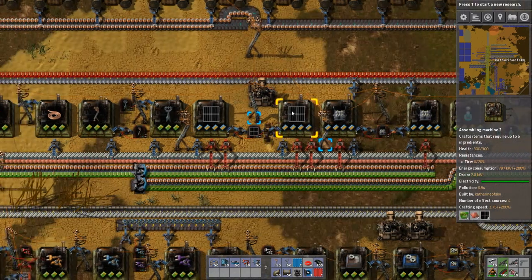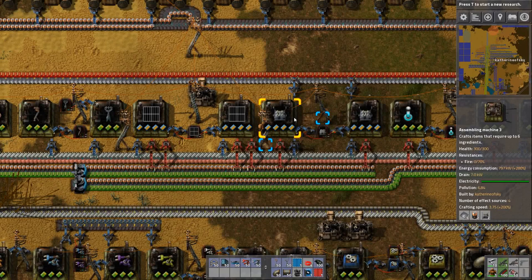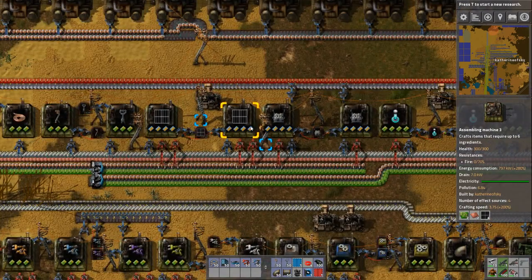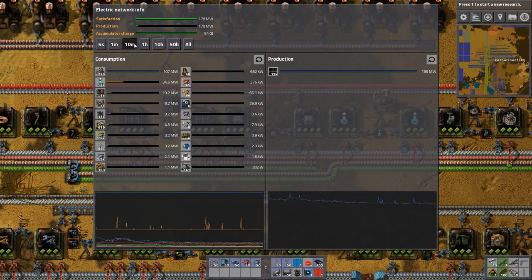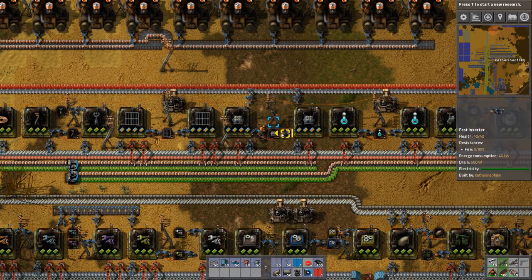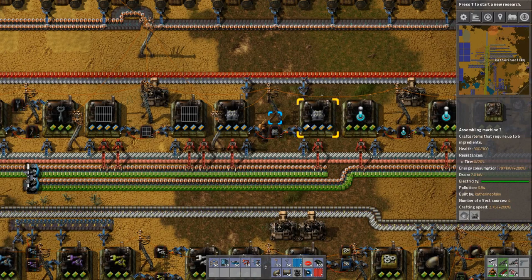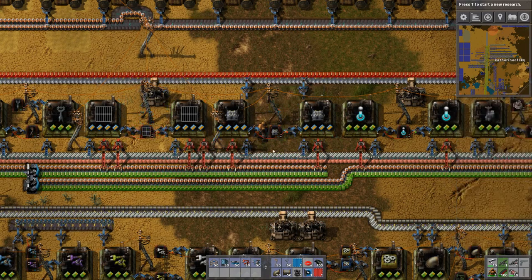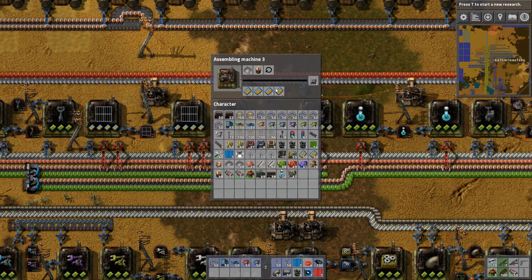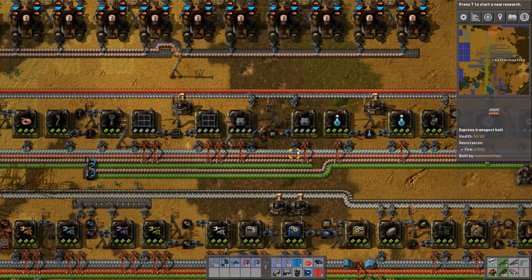The key thing is you can get solar panels when you have steel technology, and of course we always have electronic circuits and copper plates — you just need to research the technology. Accumulators are the batteries. Solar panels generate electricity during the day; they generate less in the morning and evening, but go to full power during midday. At night, solar panels will not work, so you need accumulators to store that energy. They're like giant batteries and will produce at night when the solar panels go to sleep. When you have oil technology, that is when you can make the batteries that go into the accumulators — so basically you cannot store solar energy until you have blue science.